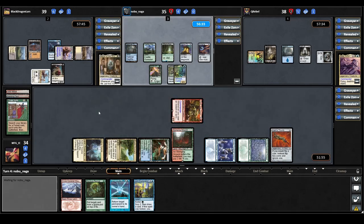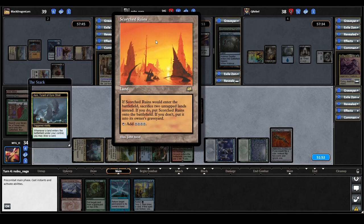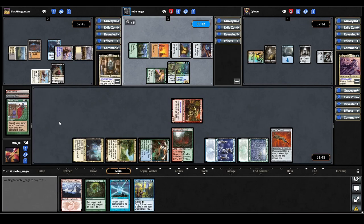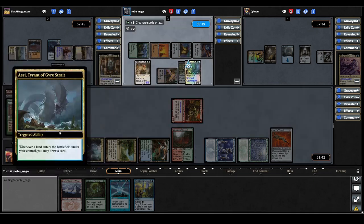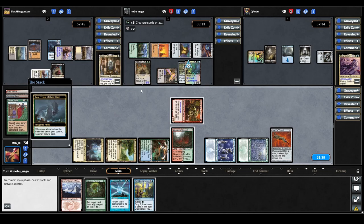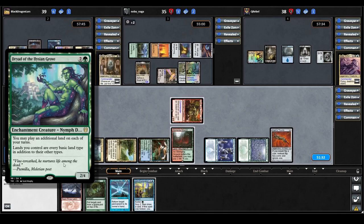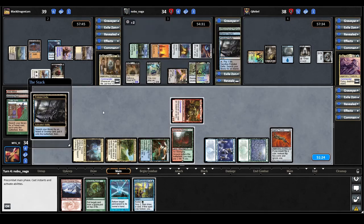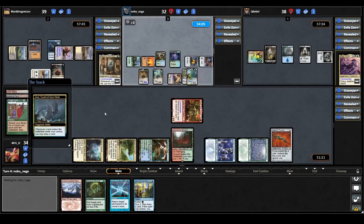Mana Crypt triggers on AC's upkeep — they win the flip. They play a Scorched Ruins for turn: if it ETBs you sacrifice two untapped lands, and it taps for four colorless mana. It triggers Acey so they draw a card. Tapping out for a lot of mana, they cast Ashaya, Soul of the Wild — its power and toughness equal the number of lands you control, and non-token creatures you control are forest lands in addition to their other types. Because Ashaya comes down as a land, that triggers Acey for another draw. Then they cast Dryad of the Elysian Grove — you may play an additional land on each of your turns, and lands you control are every basic land type — triggering Acey again. They play a Fetchland, trigger Acey, crack it, pay two life for an untapped land — triggering Acey once more. Then they play another land, triggering Acey again.